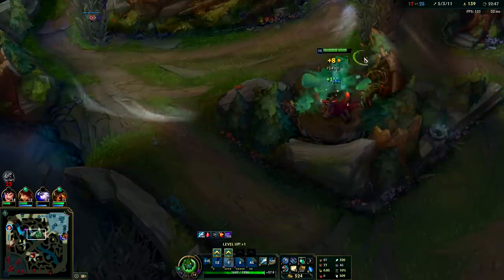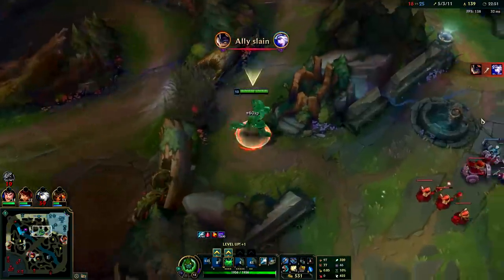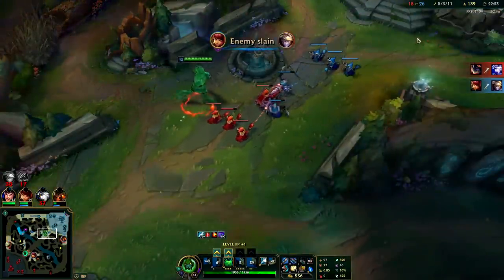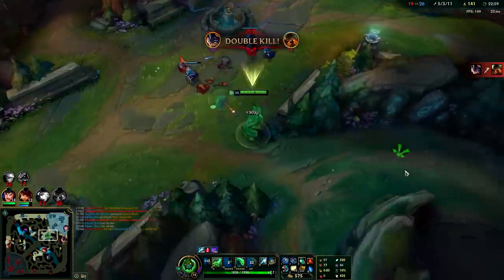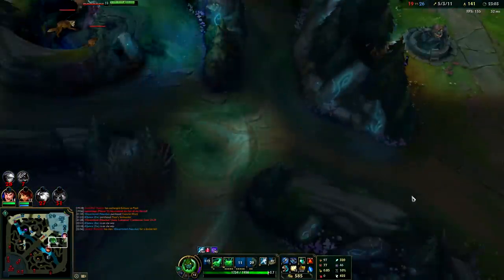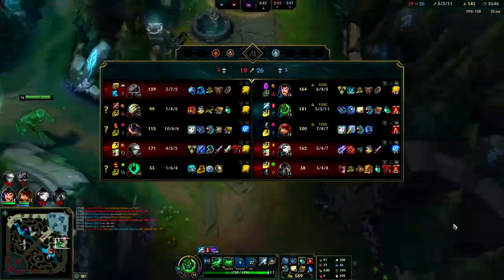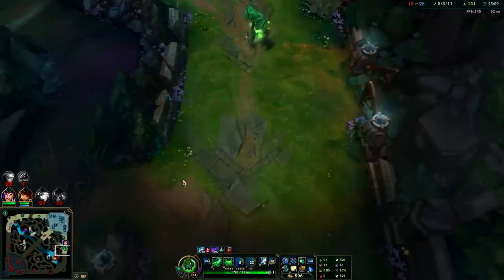Zac is no joke. Now AP Zac is a bit of a joke, but Zac as a champion is no joke right now - he's very meta for a reason. The stats are there, the tankiness is there. Alright, we're almost out of position - let's go hunt him down. He doesn't have TP so he's gonna have to run all the way home. He's running all the way back.